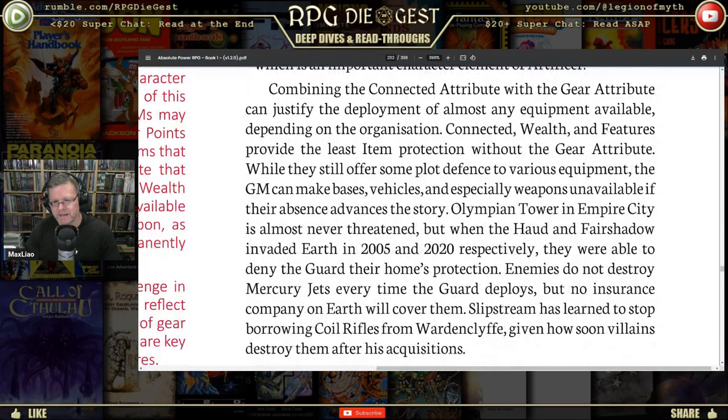Combining the connected attribute with the gear attribute can justify the deployment of almost any equipment available. Connected, wealth, and features provide the least item protection without the gear attribute — they still offer some plot defense, but the GM can make bases, vehicles, and especially weapons unavailable if their absence advances the story. No insurance company on earth will cover the Mercury jets every time the Guard deploys, and Slipstream has learned to stop borrowing coil rifles from Warden Cliff given how soon villains destroy them.